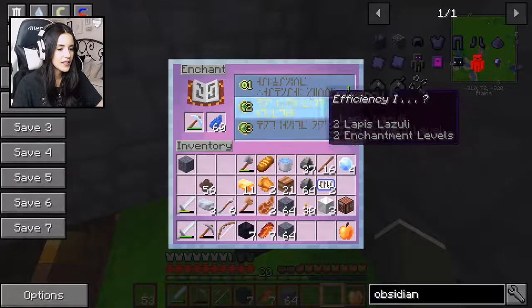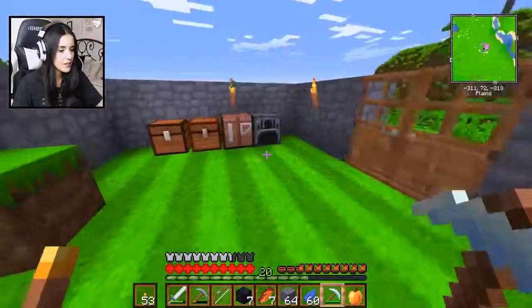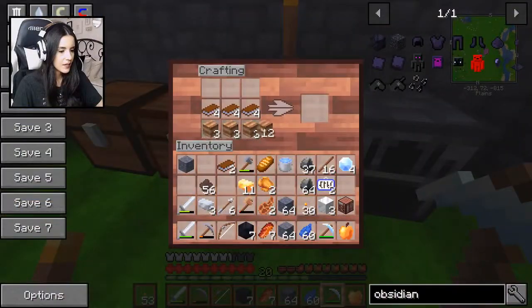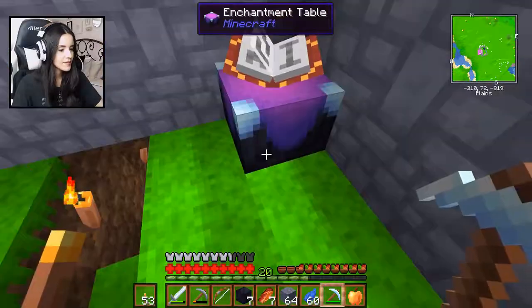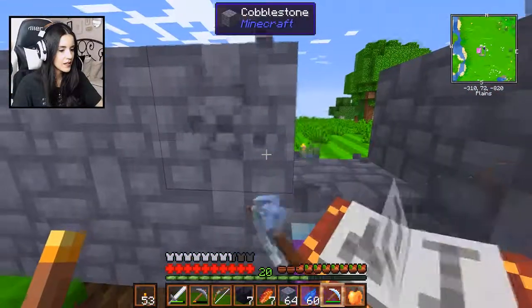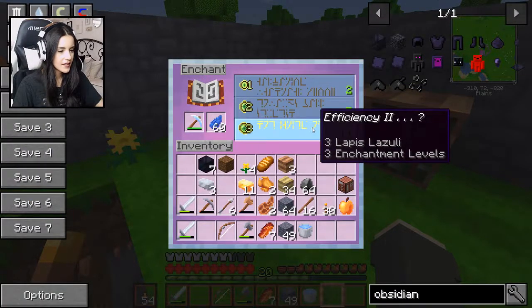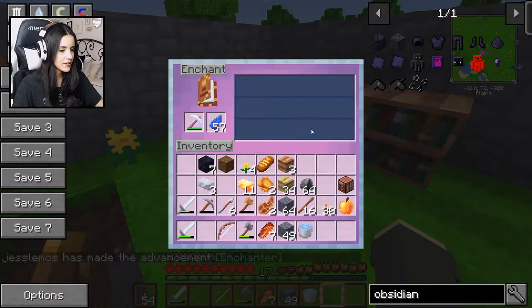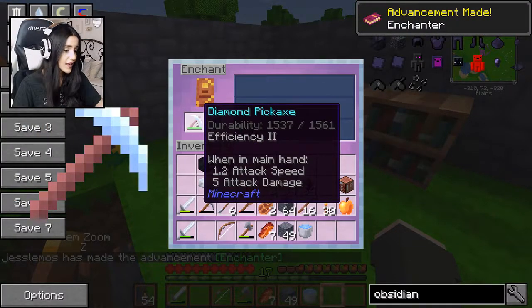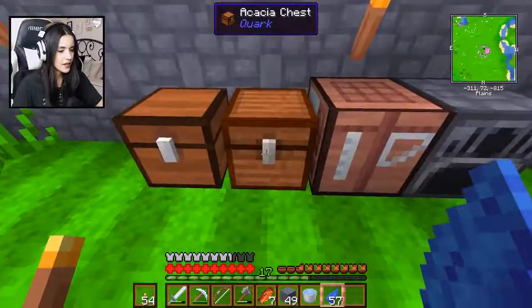Problem is, I'm going to get a really crappy enchantment because I don't have any bookcases or anything. Let me see how many I can make. Apparently I can make four. I guess we'll see if that helps. Oh no, I don't have enough wood, so I guess we'll have one birch bookcase. I don't know if that made it any better, but at least I could get Efficiency II. I think I'm just going to do that. That should help us mine the obsidian faster, so I'm excited. And back to mining I go.